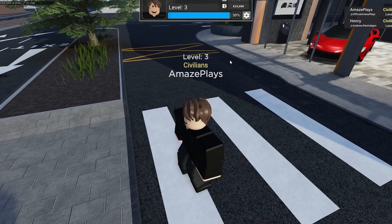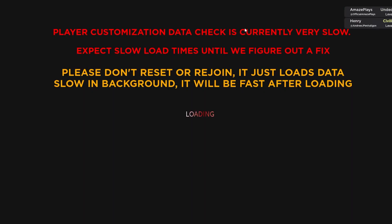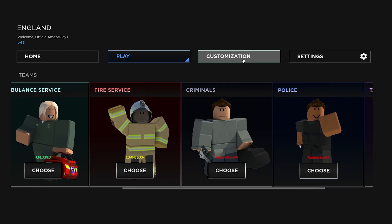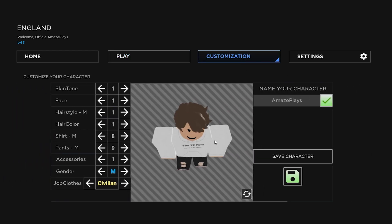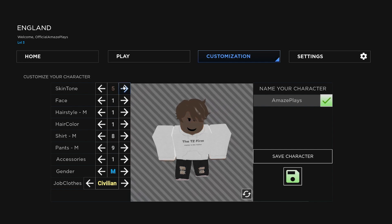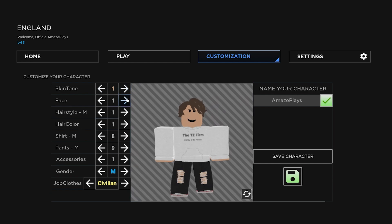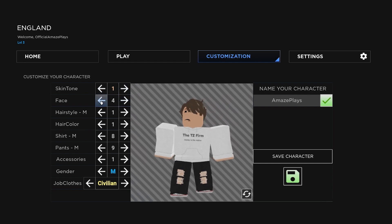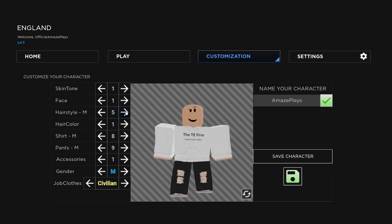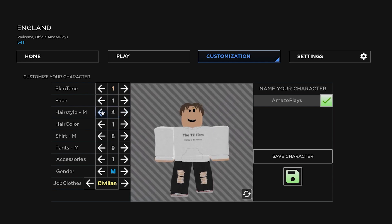They have a really nice roleplay avatar section. If I go to settings, there are still teams here which we'll check out in a moment, but on customization you can see there's loads of things you can do. You can change your skin tone to whatever you want, you can change your face to loads of different faces, and there are a lot of different hairstyles you can choose from, which is really nice.